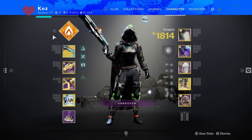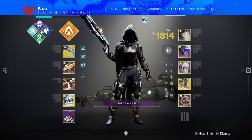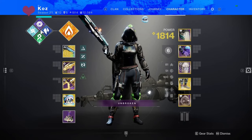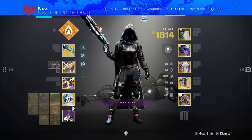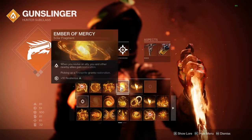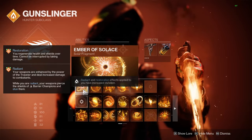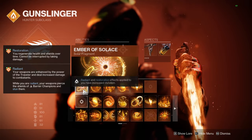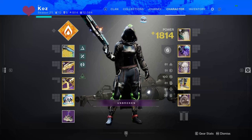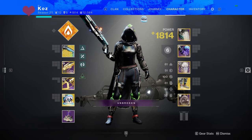You can build into this even more by getting Radiant through your subclass, but the thing is you can run any subclass you want and it will make you Radiant. It doesn't really matter too much what you use if you just plan on using Igneous — just put that artifact perk on. You can do things like putting on Ember of Solace to increase the Radiant duration to get a little bit more uptime.